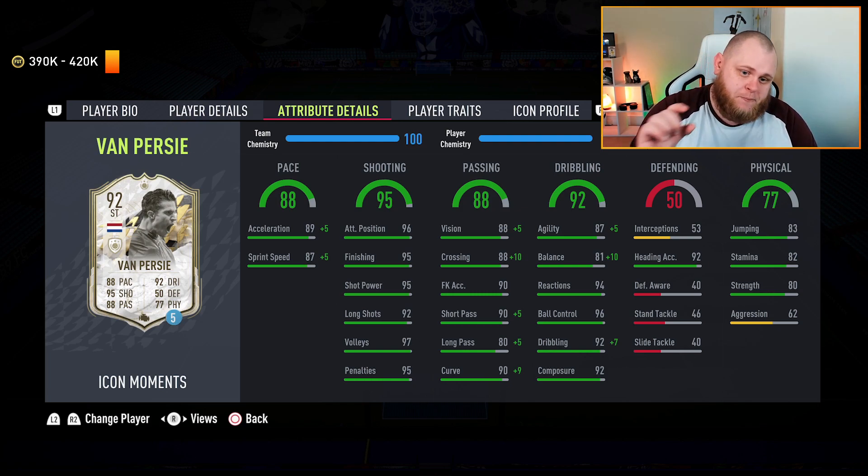As for the card, I'm running an Engine game style — 89 acceleration, 87 sprint speed. I used Engine because his agility is very good but his balance is terrible, so I needed to boost that. The byproduct is great pace, going up to 94 and 92. Shooting-wise, 96 in second position — with the high/low work rates he gets into so many good positions. 95 finishing, 95 shot power, 92 long shots, 97 volleys, and 95 penalties give him one of the best shooting categories in the game.